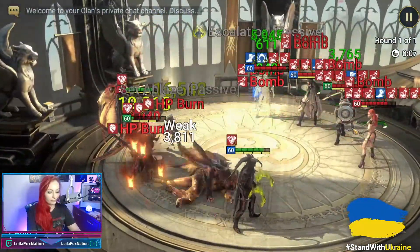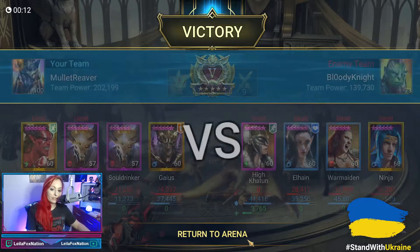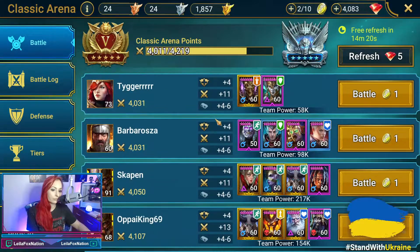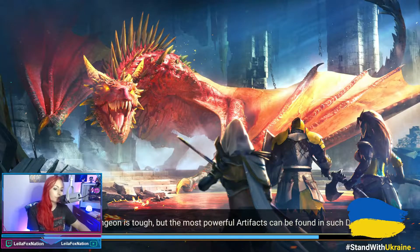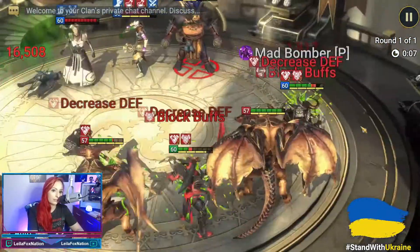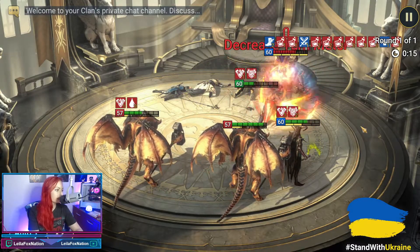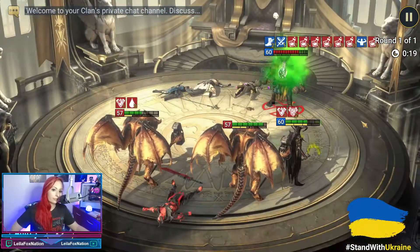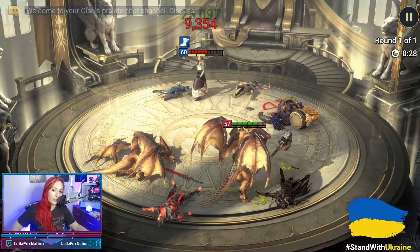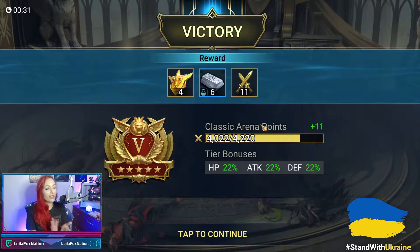That looks like a good candidate right here — you got to love seeing these in Gold 5, almost Plat. Let's go — we'll take that one to get our loss back. We have a Gore Grab and an Ugo in here. Bomb's dropped — that one killed Ugo. Come on, Soul Drinker, get him. There we go, we won that one.